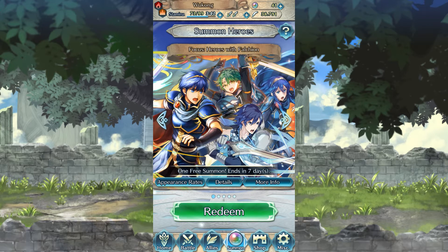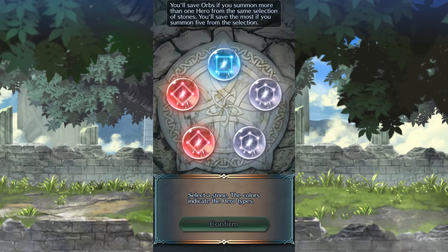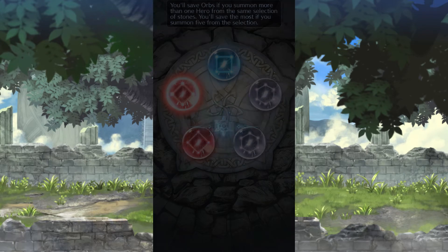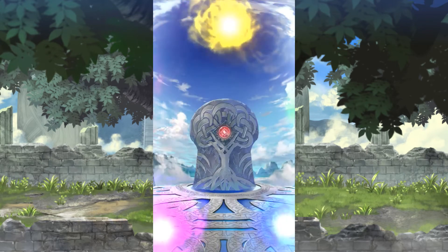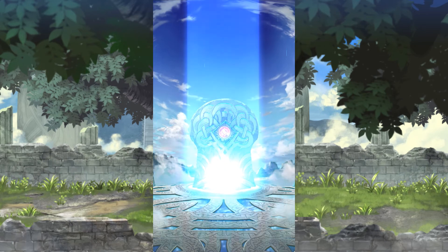For this banner, you'll have a higher chance of getting a 5-star unit since all four of the focus units are on the red color. So let's start to pull for this banner — we're going to summon only on the red ones and hopefully we'll be able to get an Alm or a Marth, which is nice as well.